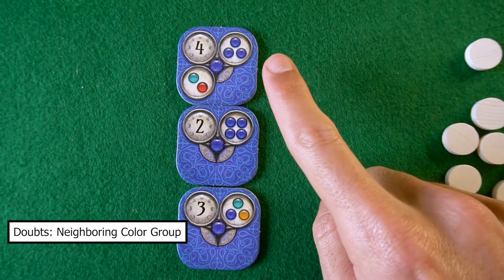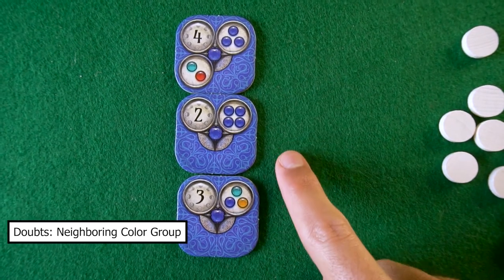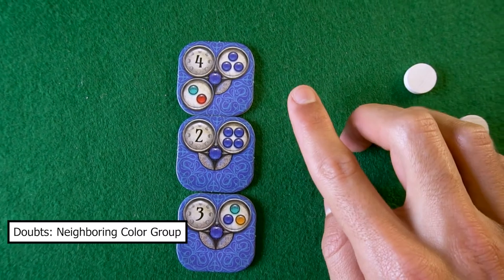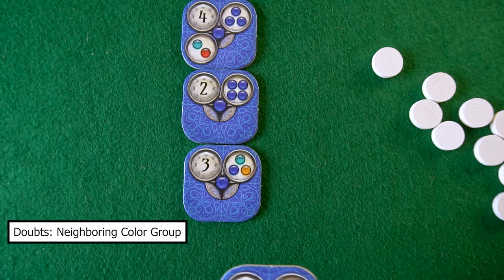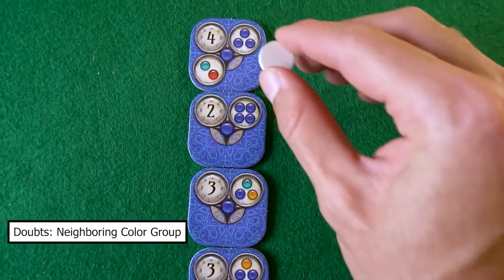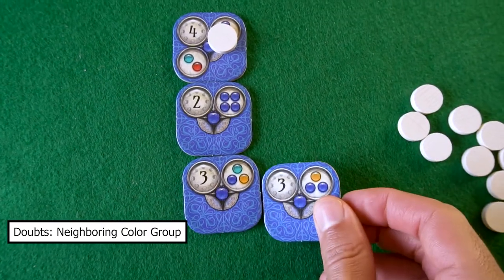In this example you want to complete these three dark blue tasks. It is not possible because you only have two dark blue tiles adjacent. Remember that the tile where the task is doesn't count for the task itself. So to fulfill this task you have to put another tile here.